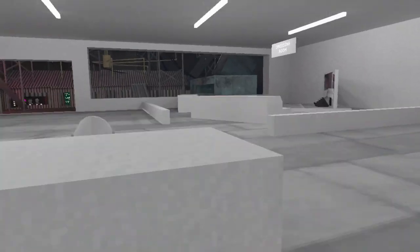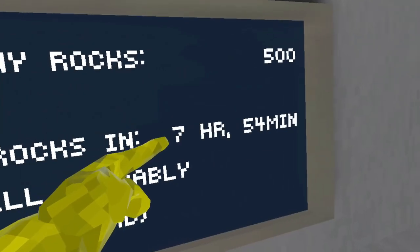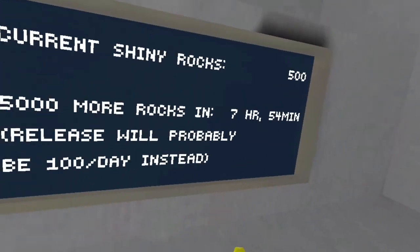You might be asking how much. Well, you start with 5,000 shiny rocks, and you get 5,000 every day for this many hours. Once it actually is released, it'll be 100 a day, but if you are in the beta, you can get really easy money really quickly.